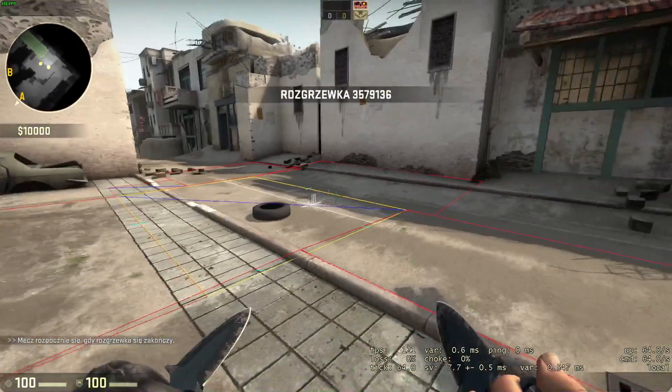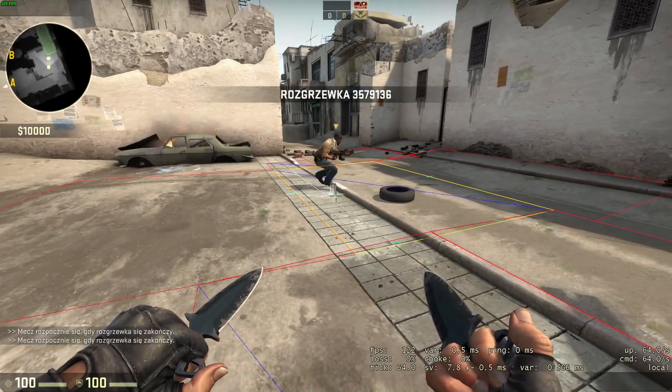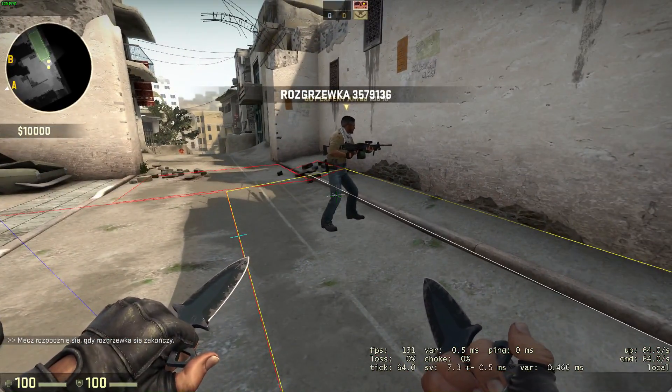Unlike Left 4 Dead, in CSGO players don't crouch automatically, so this attribute must be used around areas that can be traversed only by crouching.